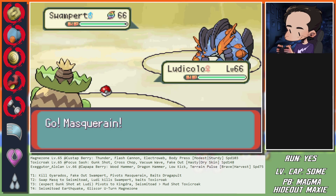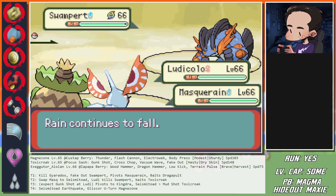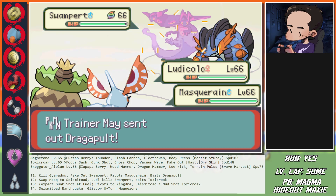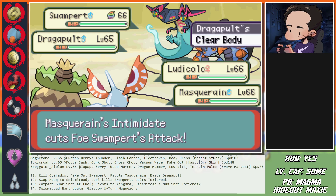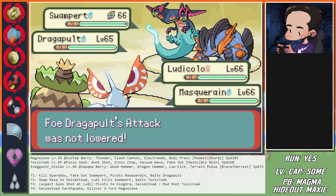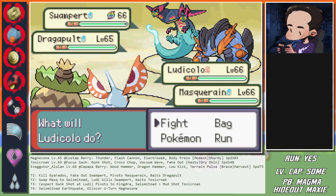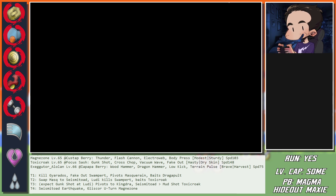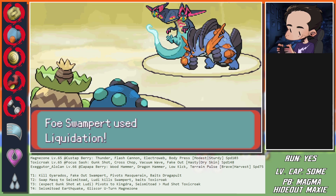Now Magnezone. What we had planned this turn: Ludicolo goes to Kingdra, Seismitoad does Liquidation - but not on Toxicroak, on Magnezone. Ludicolo swaps to Gliscor and we're doing Liquidation on Magnezone. Please be Thunder on Gliscor, please be Thunder! Coin flips, ladies and gents - coin flips.